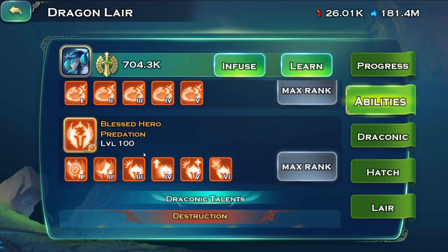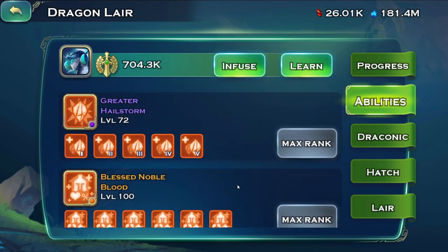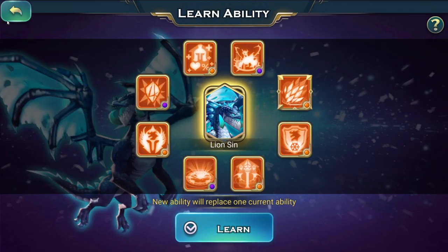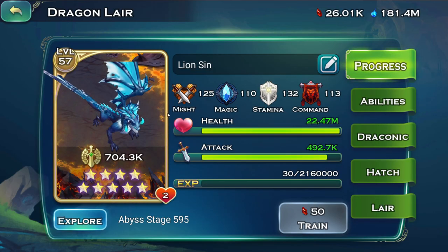I want to get an onyx with the blessed hero predation. Apparently getting something like this is very, very hard, and usually on the first learning ability I just remove the predation, so I'm not entirely sure when I will be able to get it.